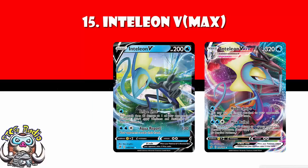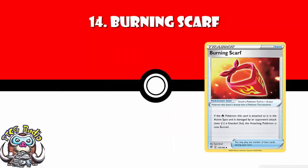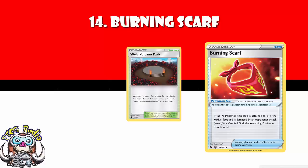In at number 14, we've got Burning Scarf. It's a lovely new tool that if attached to a fire Pokemon, and that fire Pokemon is damaged from an attack, you burn the attacking Pokemon. Which means they immediately take two damage after their turn, and then flip a coin, and if tails, they then take two damage after your turn, and so on and so forth. Slightly upsetting that this is coming out as well as Volcano Park is rotating — it stops people flipping heads to get out of burn — but I think this is going to be one that fire decks are really loving.